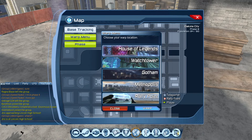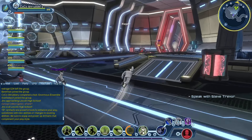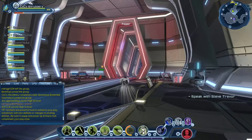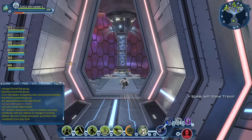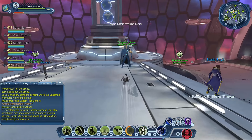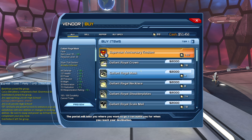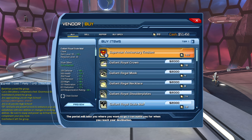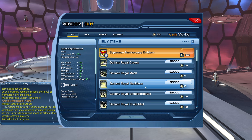Another place you can go to is the House of Legends. While you're there, you're going to want to talk to Tempest Fujinaut — he also has gear for you. The main problem with this is it's going to cost you Source Marks, and you don't want to be spending those unless you absolutely have to. This gear is going to be a little bit better, but it's basically the same thing until you get to the next tier level.